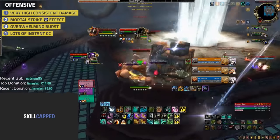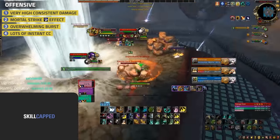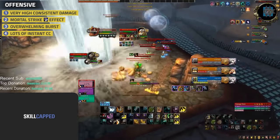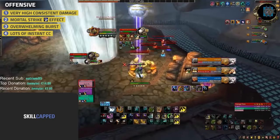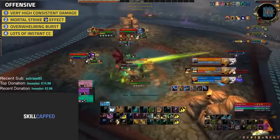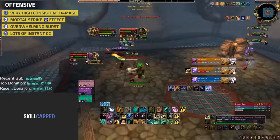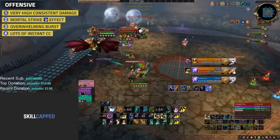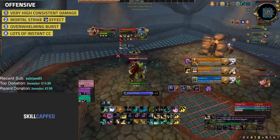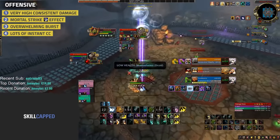On the offensive side we have good consistent damage and great burst damage. This comp does fine on the damage front, however it still lacks some consistent damage that the Death Knight when paired with either of these classes would otherwise bring. So what's the main reason this is an A tier comp? Well, first of all both Demon Hunter and Windwalker are best paired with a Death Knight - Death Knight brings so much more when paired with both and just rounds out the comp a lot better. That's why we put it at A tier, however as mentioned it still works fine and you'll have good success.